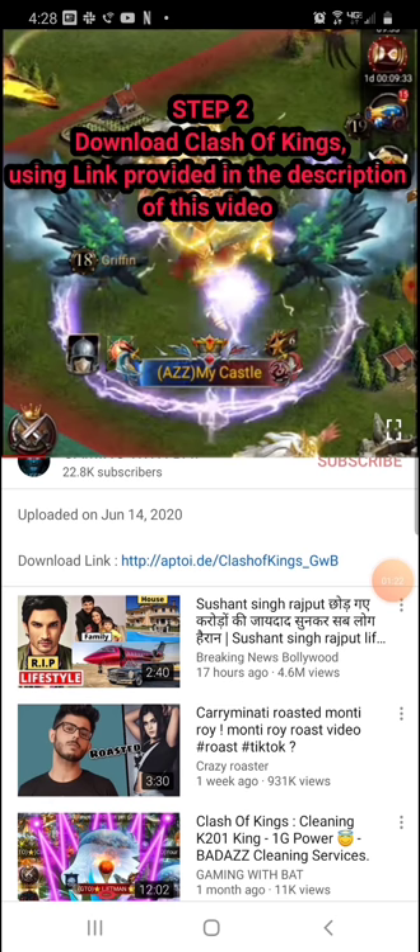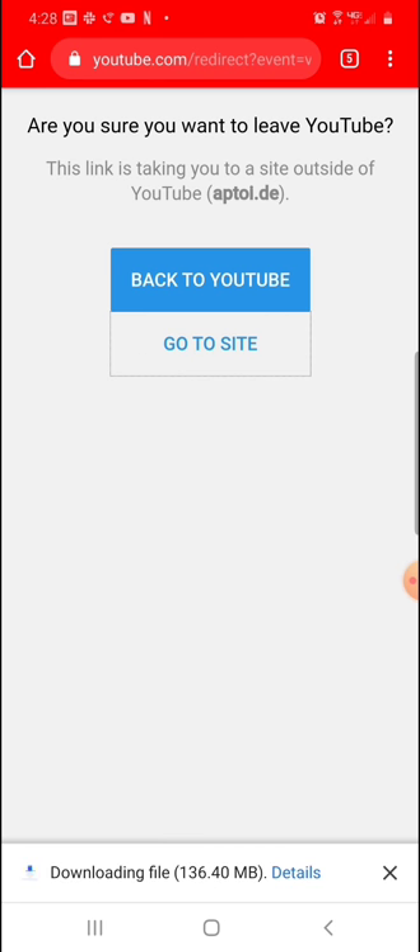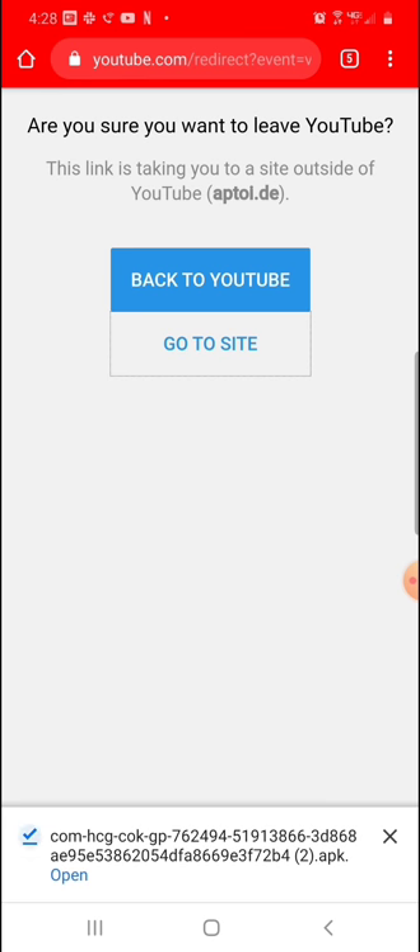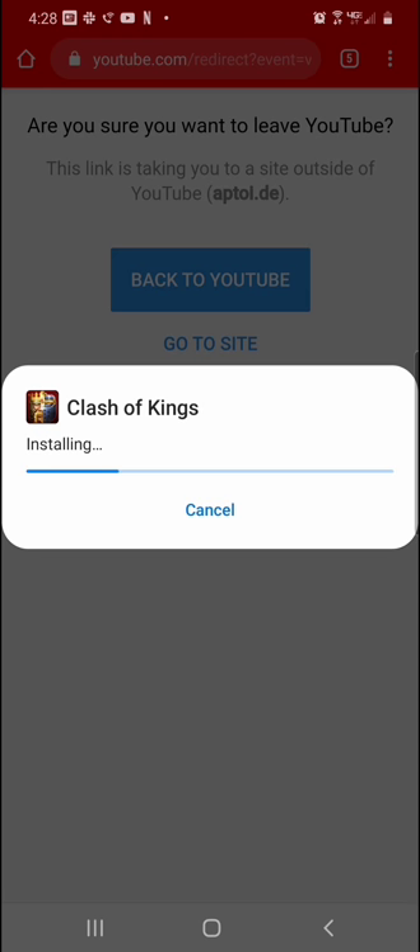I'm on the description of this video. I'm going to click the link — it takes me to my browser. It asks 'Are you sure you want to leave YouTube?' — Yes, go to site. It says 'Do you want to download?' — Yes. Let's download it. This is 136 MB; it should take only a few seconds depending on your network speed. Download is done. Let's click open — it asks 'Do you want to install this application?' Yes, we will say install. This should install the version of COK where you can buy packs for cheap.